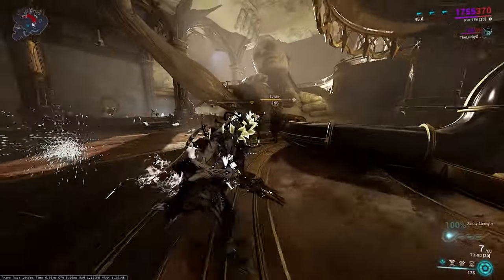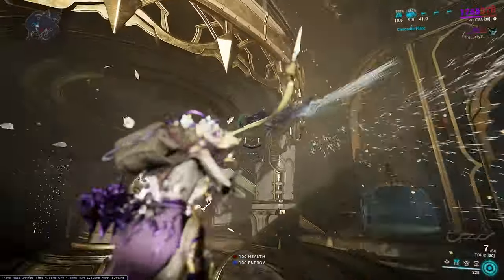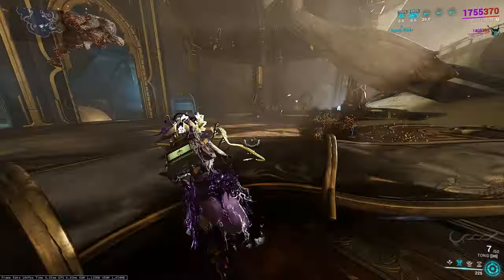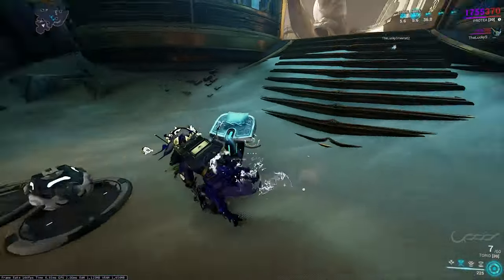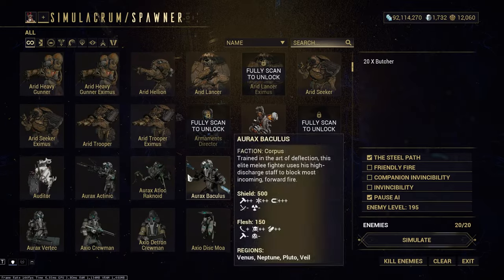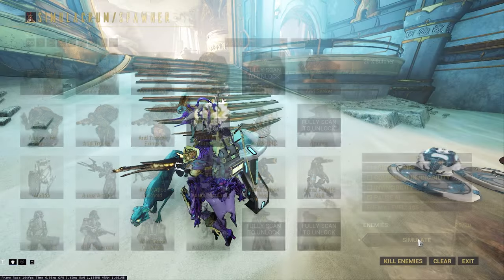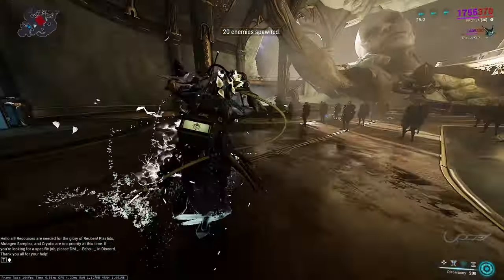Her second ability is a fire turret. It builds up damage the longer it stays up - you can see the damage multiplier for each enemy it hits - and it absolutely just annihilates regular enemies. I'm just playing with literally zero mods on so that you can see how the abilities work.